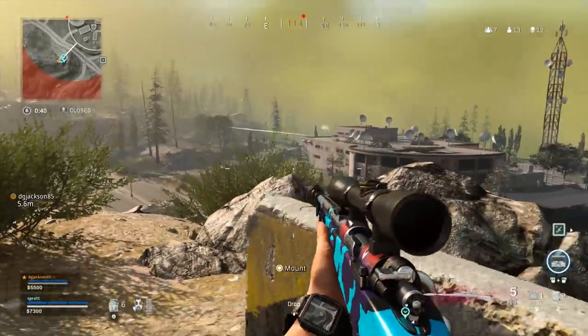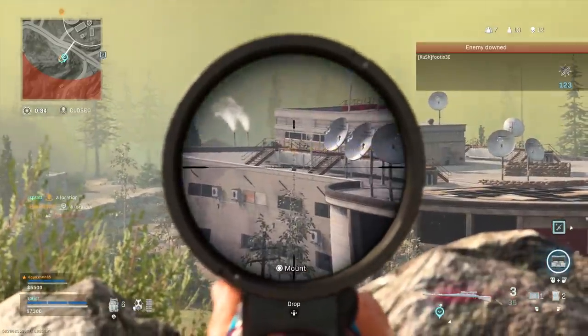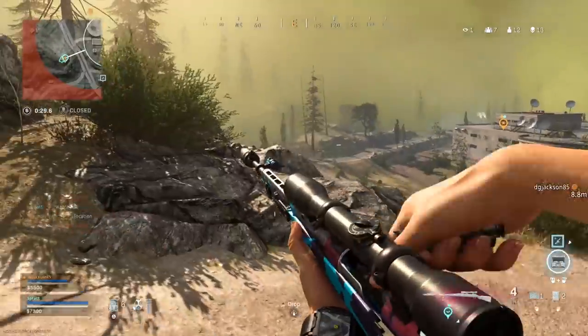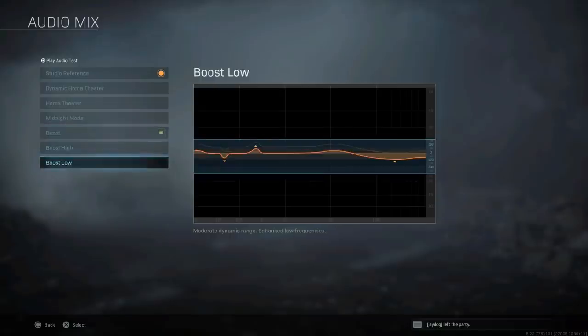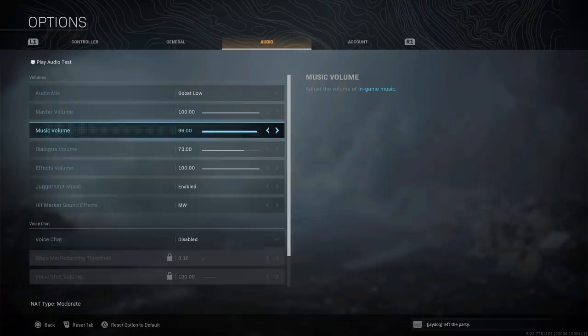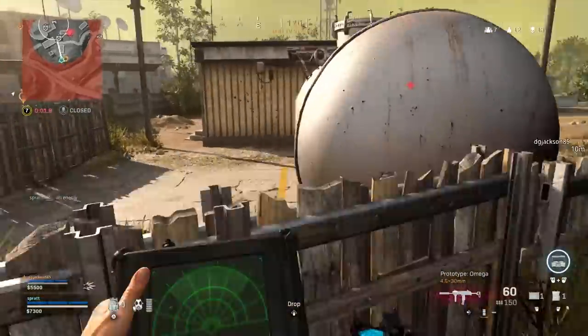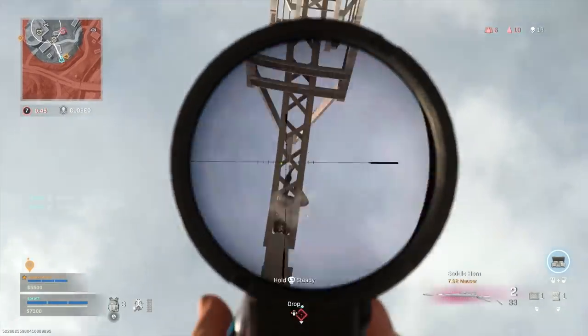Tip number seven: if you're serious about maxing your chances of winning, make sure you've explored the audio menu. Aside from choosing an overall audio mix that works for you — you can actually test different mixes in the more info menu — be smart about adjusting individual volume types. Do you really need to hear the in-game music? Turn it down or off to make sure you're only hearing what you need. Wear headphones when you play and make sure you wear them the right way around, otherwise you'll be turning left when you should be turning right. Yes, that one is from personal experience.